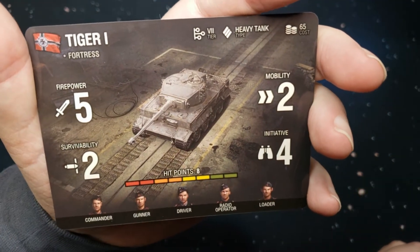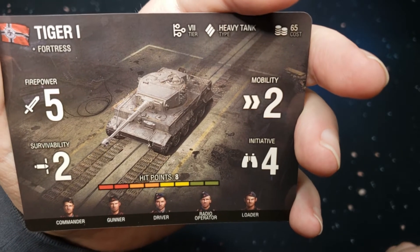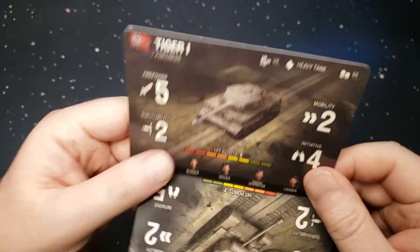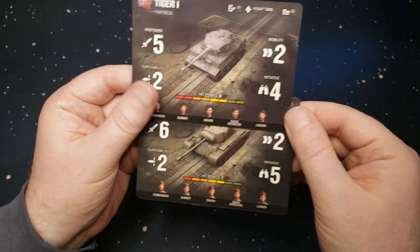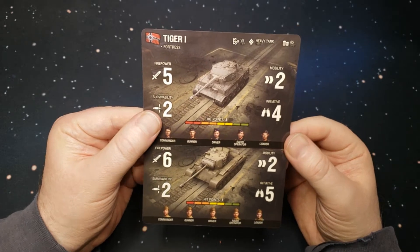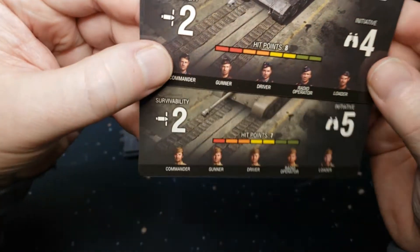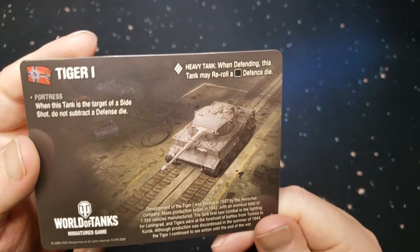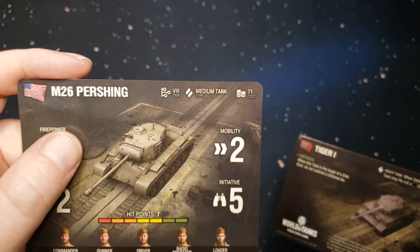The Tiger 1 stat card: firepower five, survivability two, mobility two, initiative four — and it is 65 points. If you look at that next to the Pershing — the Pershing is 71 points, has one more firepower, but the Tiger has a higher initiative, the same survivability and mobility. But look at the hit points — the Tiger has way more hit points. The Pershing is actually a medium tank and the Tiger is a heavy tank.